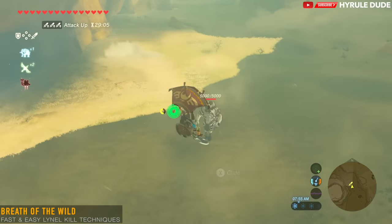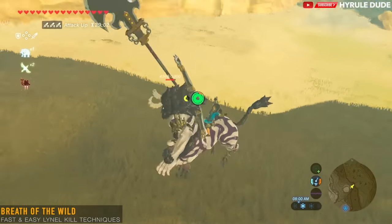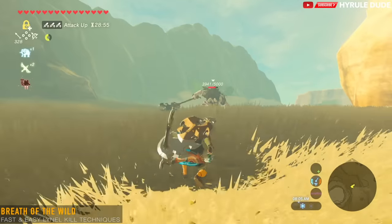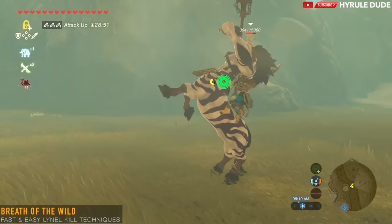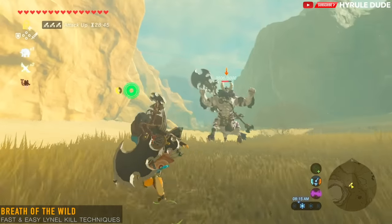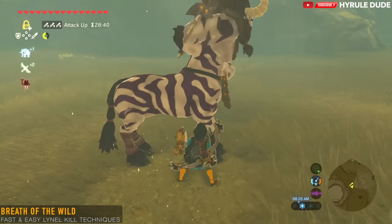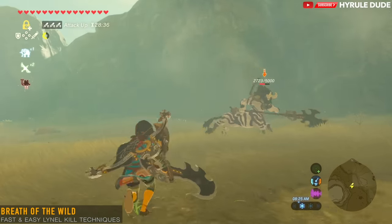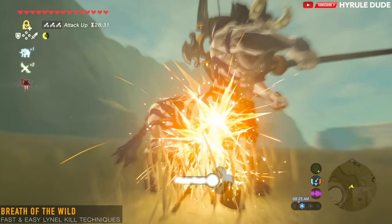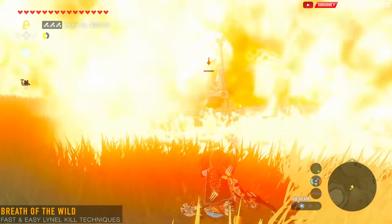With this Lynel, I'm not going to use any powers — I'm literally just going to use a lot of dodging. If you dodge at the right time, the slow motion will activate and you'll be able to do a flurry rush by pressing Y repeatedly. You have to dodge at the right time in order to activate it. Also make sure to have your shield up and press A to deflect the fire blast.